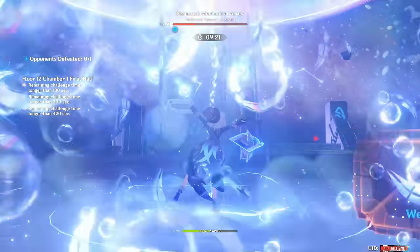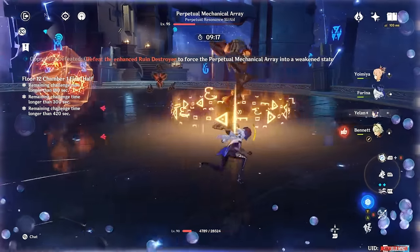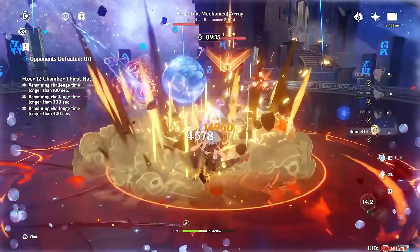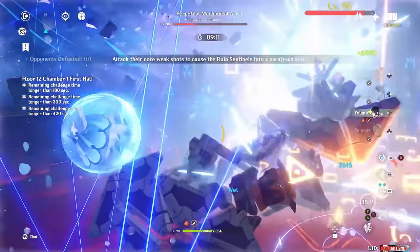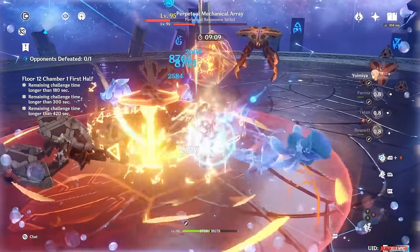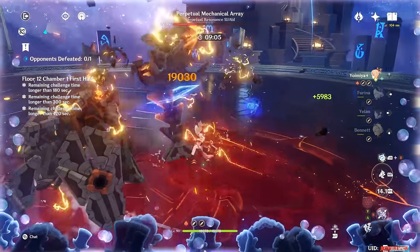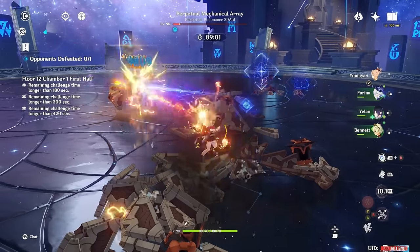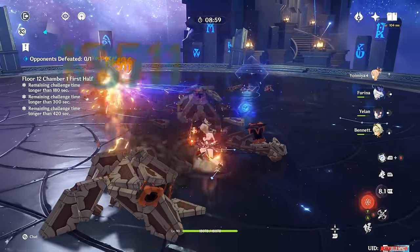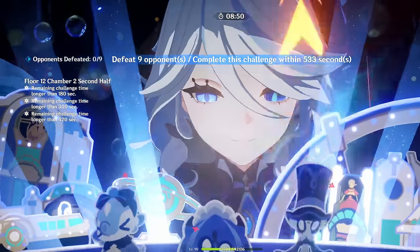She does have a couple other downgrades, however. Her lack of interruption resistance in her kit means that to get off her 5-hit combo — which is just hitting normal attack 5 times — you're very incentivized to run a shielder, even though her damage potential is still highest without one. In addition, she has virtually no AoE at all, as her burst has a very small portion of her damage, and that's the only part of her kit that has any AoE, and even then it's not very big or very frequent.